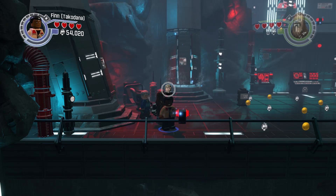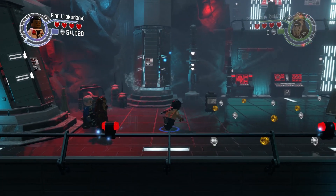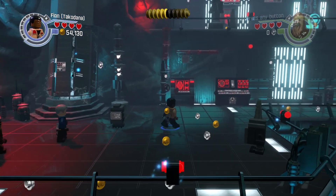Welcome back everybody. We return to Star Wars: The Force Awakens, made of Lego brick boogaloo. We're here with Chewie, Finn, and Han inside Starkiller Base, wishing Luke was here, doing the low crawl crouch and trying to avoid Captain Phasma and her ferocious fighters. Thank you for all your support.